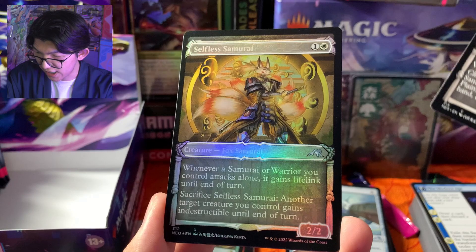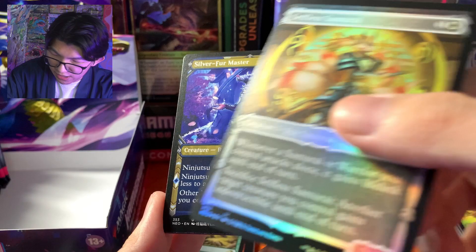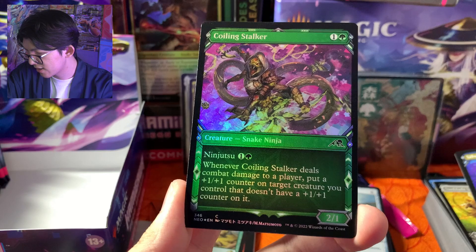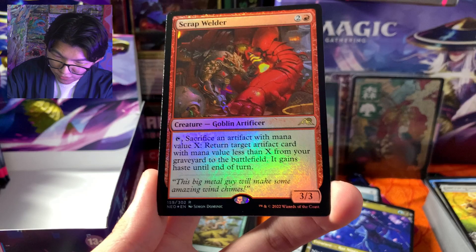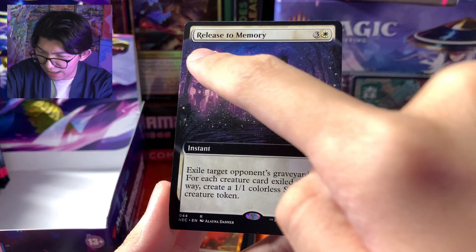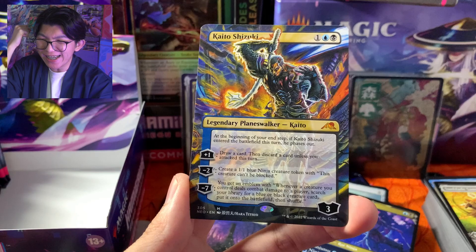Terus kita dapat showcase tapi nggak foil ya — Common Sunblade Samurai. Terus ini ada yang foil, uncommon ya — Selfless Samurai foil. Tapi ini masih foil tradisional, karena ada foil beda lagi namanya foil edge — agak susah bedain ini foil edge sama foil biasa. Silver Firemaster, Coiling Stalker, dan Rare Scrap Welder — rare foil ya. Rare biasa: Release to Memory. Nah ini kartu eksklusif dari Collector Booster juga — gambarnya melebar ke samping ya, namanya Extended Art. Extended Art ini kalian cuma bisa dapat dari Collector Booster.